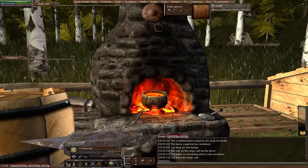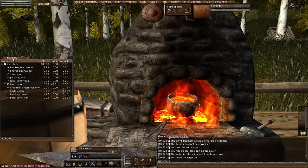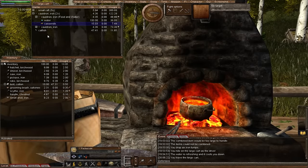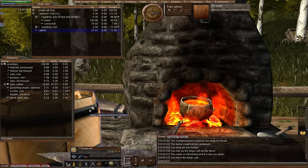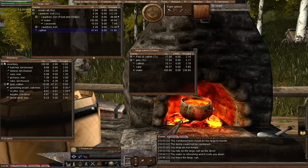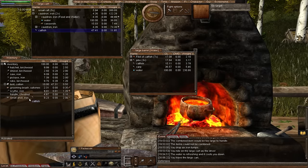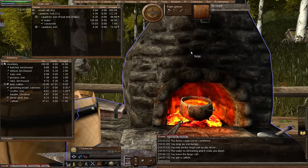For this taming episode we need a new tool: a butchering knife. Here's why — I caught that big catfish recently. It's too big to fit in a cauldron, too big for a frying pan, too big for a barrel of water. To fillet it, we're going to use a butchering knife. In order to get one, we need to make it. We need iron and a small anvil.